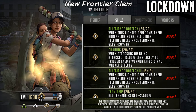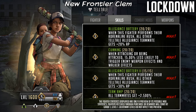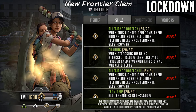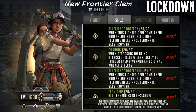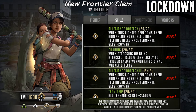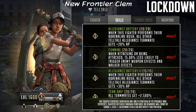Now as we look at the upgrades on the passives, you can see at grade one she gets the first half of Allegiance Battery - when this fighter performs their adrenaline rush, all other Telltale allegiance teammates get 20% AP. At grade two she gets the first half of Cunning - when attacking or being attacked, 15% less likely to trigger enemy weapon effects and walker effects. At grade three she gets the second half of Allegiance Battery making it 50% AP total when she does her adrenaline rush to all Telltale allegiance teammates.